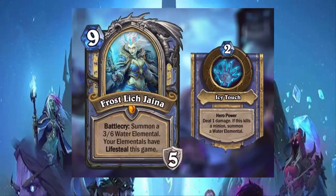Its hero power is Icy Touch — you deal 1 damage, and if it kills a minion, you summon a Water Elemental. We didn't have the exact name down initially, but the effect is the same.